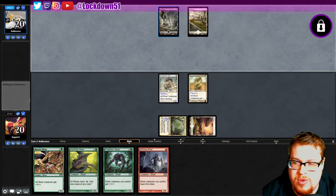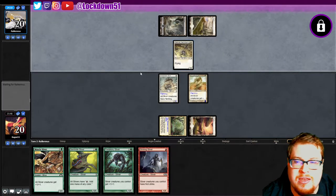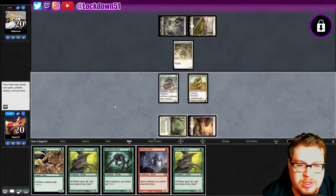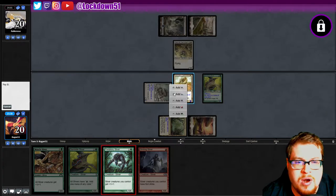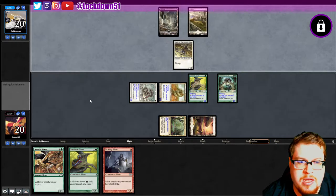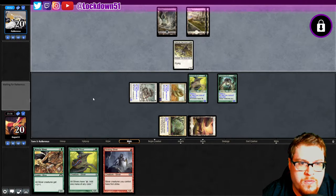We've got some Orzhov going on — what are we up against? Aeronaut Scout. I think we played this one recently but this is a new card so maybe it's a little different. We'll see. We got another Gem Hide, which is funny. We're just going to go straight into our Predatory, pass the turn, get ready to dump a hand next turn.